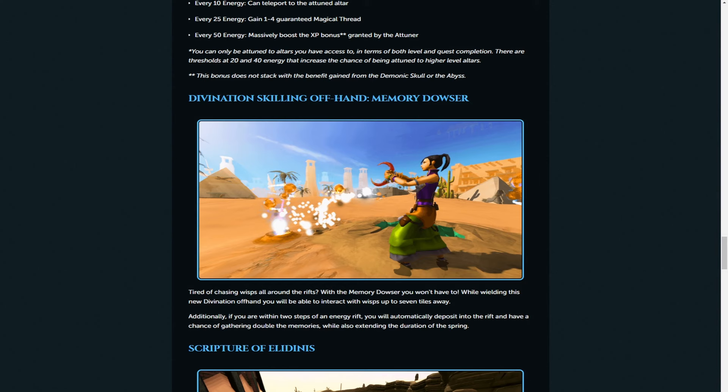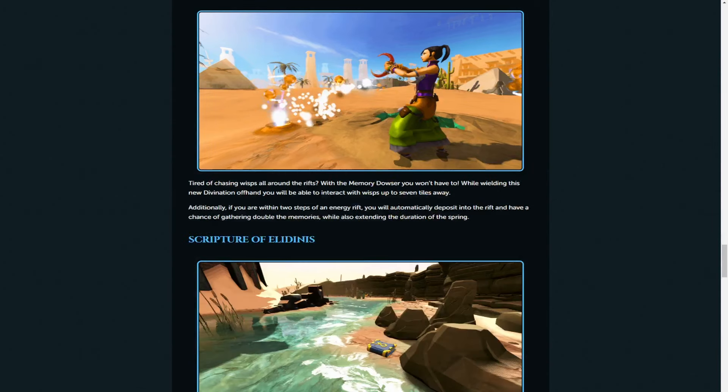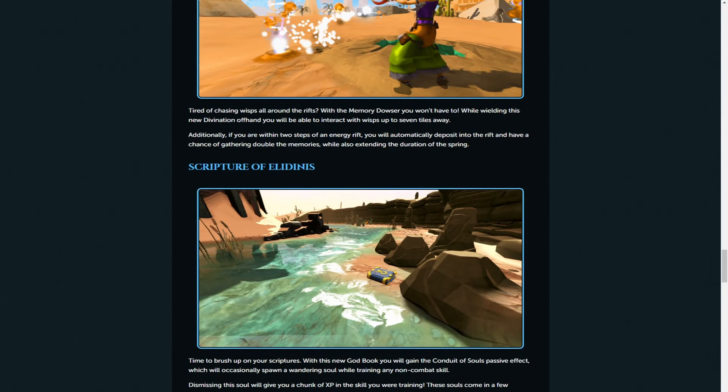The Memory Dowser gives you the ability to interact with Wisps up to seven tiles away, so rather than having to run back and forward you have a bigger click radius and your character doesn't move. Even better, if you're two steps next to an energy rift, harvested memories get automatically deposited into the rift. So if you can reach a Wisp seven tiles away while being two tiles from the energy rift, you don't need to do anything - it's harvesting that energy and going straight into the rift. It can be massive and I'm really looking forward to trying this out.